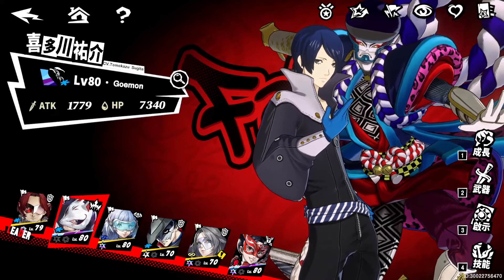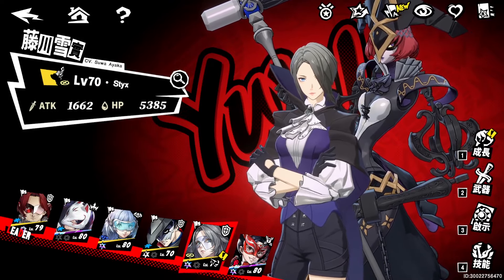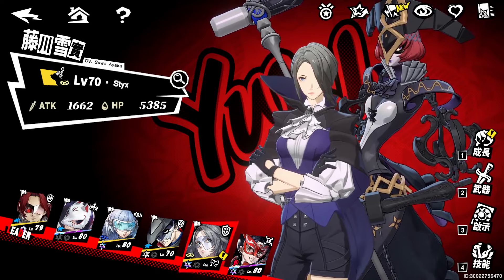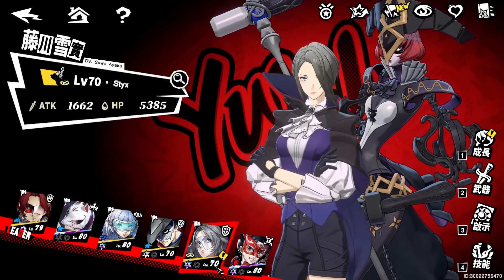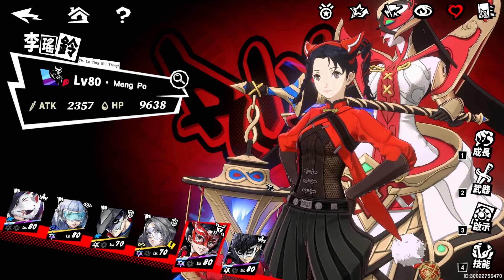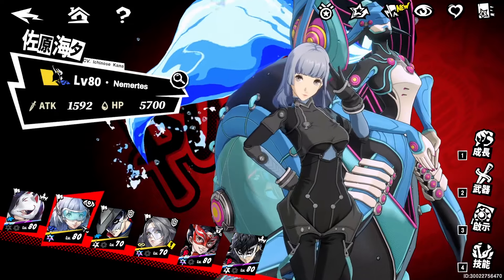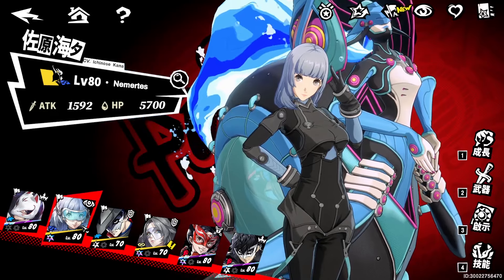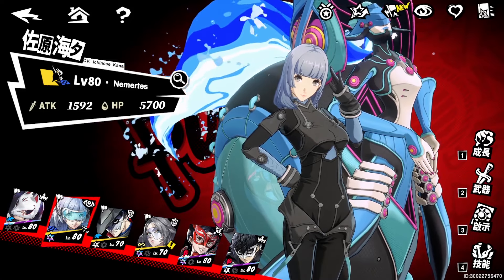For this team, first things first, you want to use Yuki. She's a character I fully defend for this team — she helps out in so many ways. She gives shields, defense buffs, and has bless stacks that can heal you. You could also use Rin for her defense shred. And you'll want to change your navigator to Puppet, who I covered in a recent build video — she makes this team even better. Let's take a look at Yusuke first.